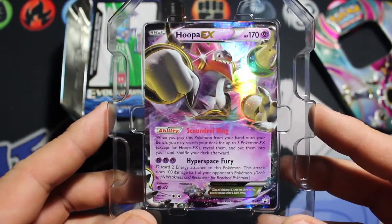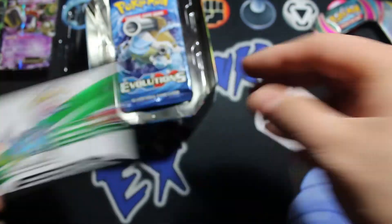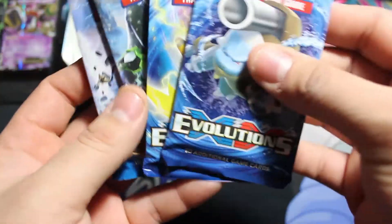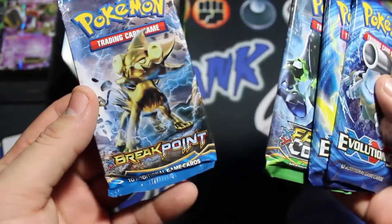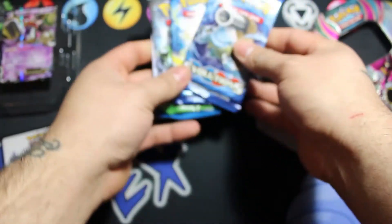So here we have the Hoopa EX promo card. We have the code and we do get the Evolution packs — we get two Evolution packs, a Fates Collide and a Breakpoint. So let's get these open.